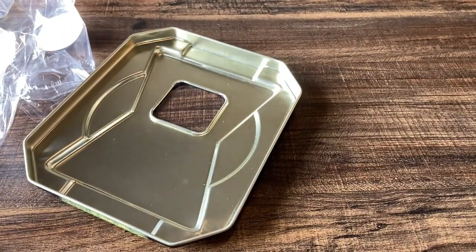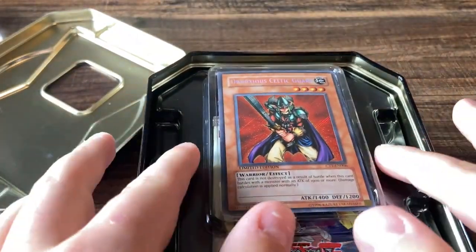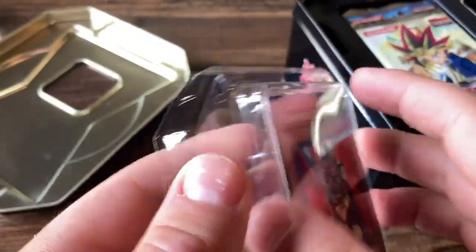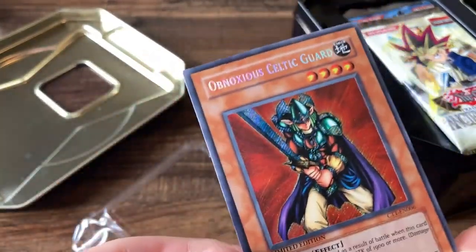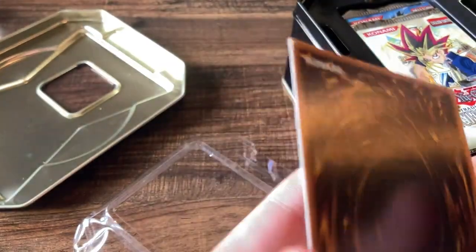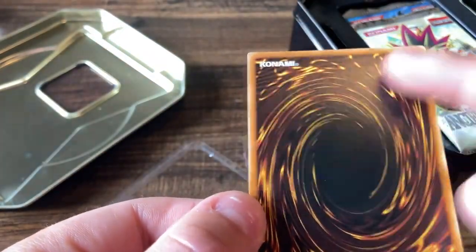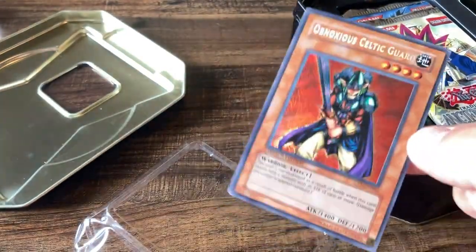We can go ahead and... there we go. We've got to give it a snip. Oh, that's some of that old-school air. We have an Obnoxious Celtic Guard here as our card. Here's our promo card. Probably going to get any good pulls graded off of this — maybe even the promo card. Centering is a little bit off. Another problem I've heard with Yu-Gi-Oh is smudging on the back, although this one doesn't look too terrible. Doesn't seem the worst.